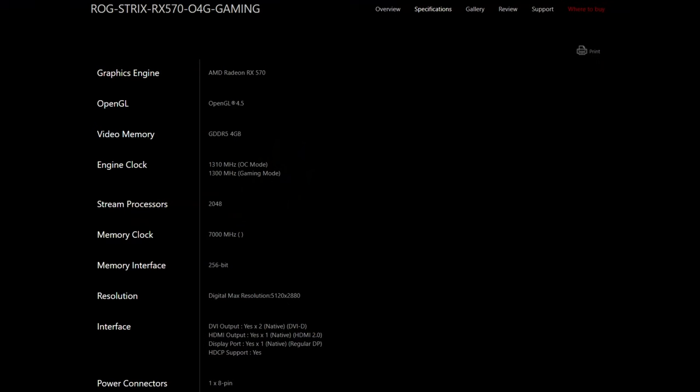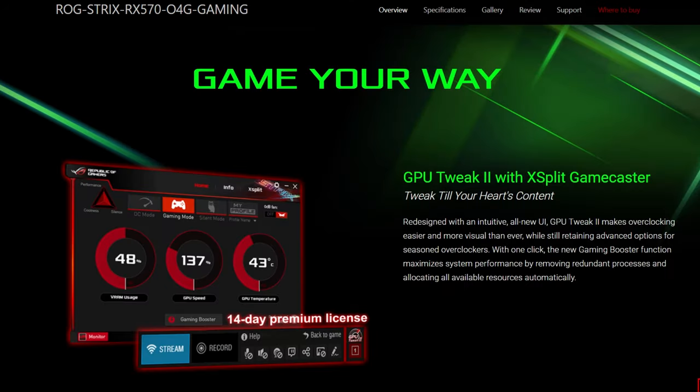This is one of the fastest clocked RX 570s that I've taken a look at. It's 1311MHz for the OC boost clock, but you'll need to install the utility and enable OC mode.